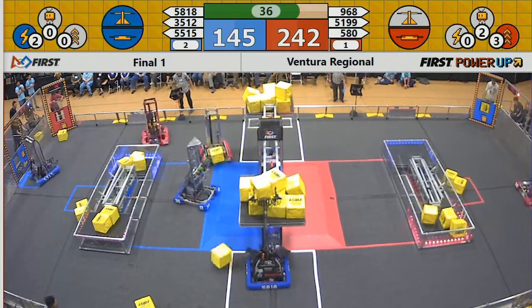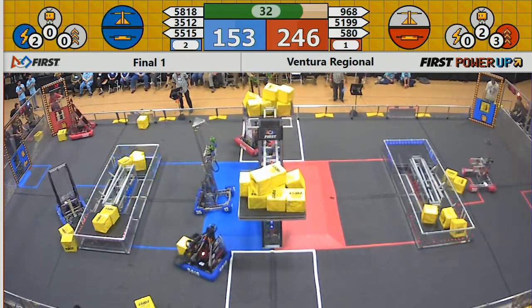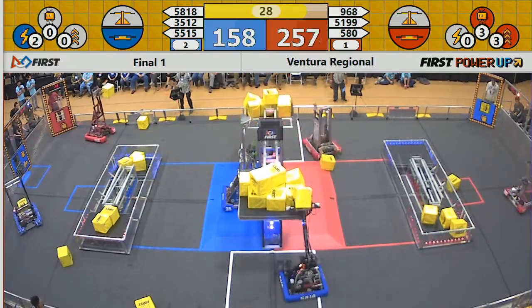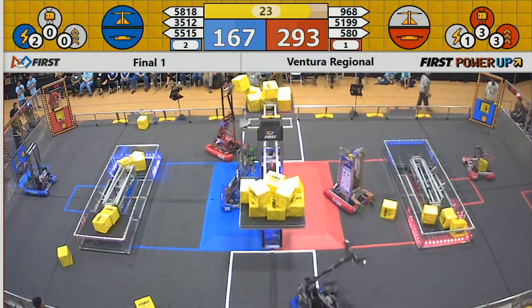Riviera Robotics looking to score at 2, but in the process they knock one over. Robot Dolphins do the same on their side. Red Alliance uses their Levitate power-up.